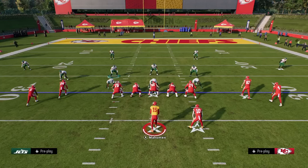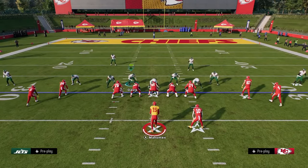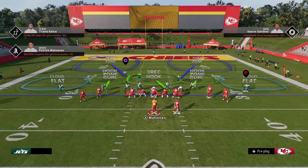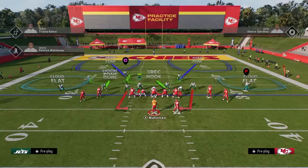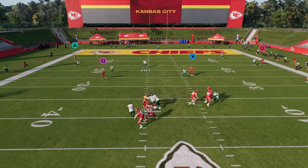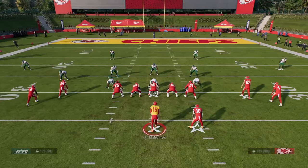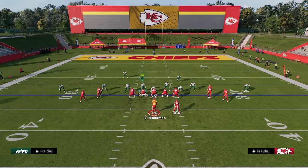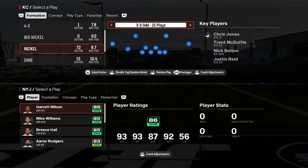The main weaknesses of Nickel 3-3: it doesn't have a great blitz, and the run defense is not super strong. The pass coverage is limited — you can only play man or zone drop, no match coverage. Those are the weaknesses, but all in all it's still an effective defense in Madden 25, which is why it comes in at number four.